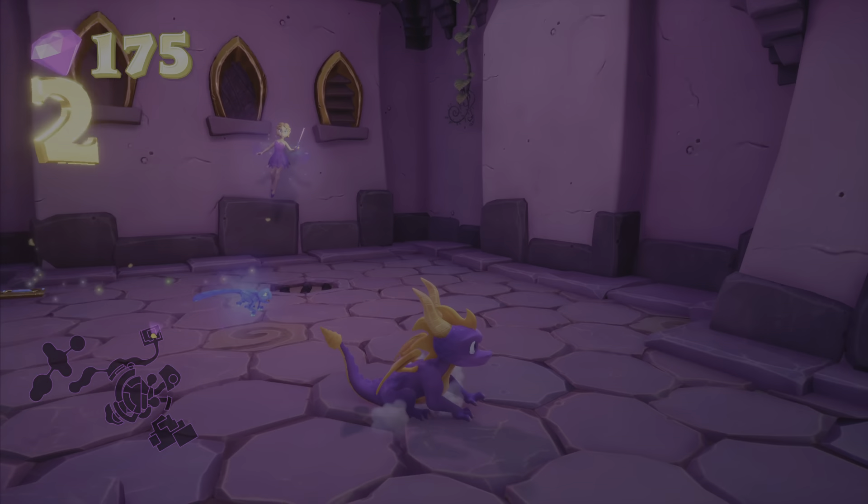Oh man, you got me. Let's see if we can make it to this guy. Let's make our way up here, and before we move on we want to jump over here. And there's that blue hat — just want to flame it right there. And there's our skill point.